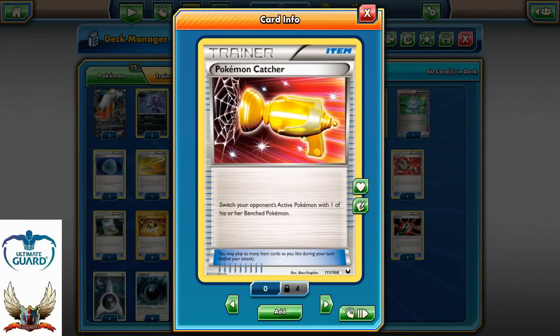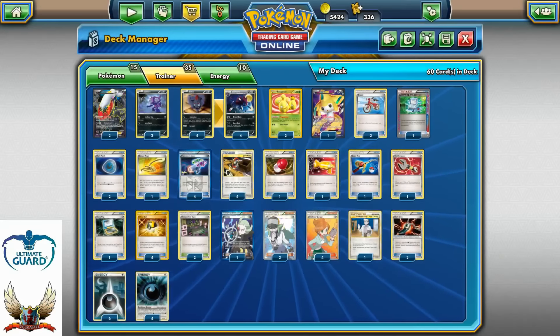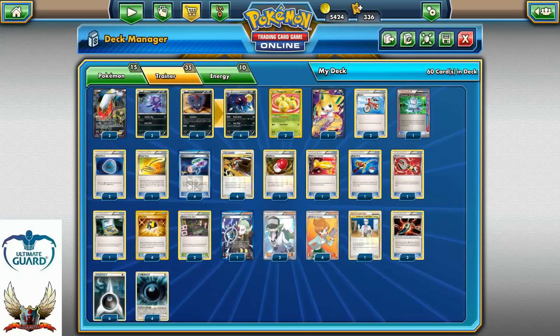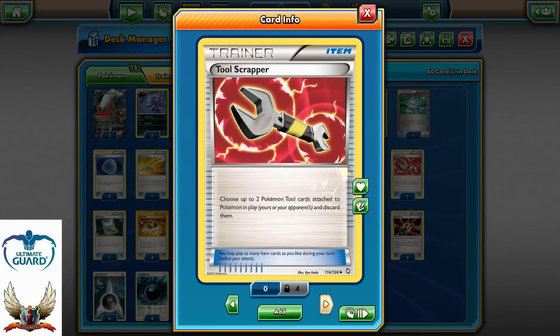One copy of Pokemon Catcher — flip a coin, if heads, catch one of your opponent's benched Pokemon and put it in the front. It's a flip-a-coin so it's not as good anymore, but you still need at least one. Single Super Rod to recycle Pokemons and basic energies from the discard pile. One copy of Tool Scrapper, of course, a very good card.